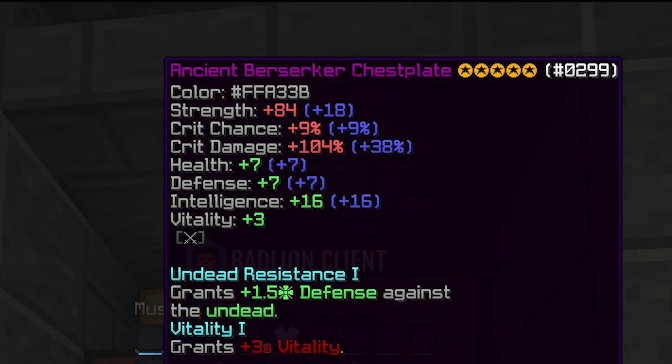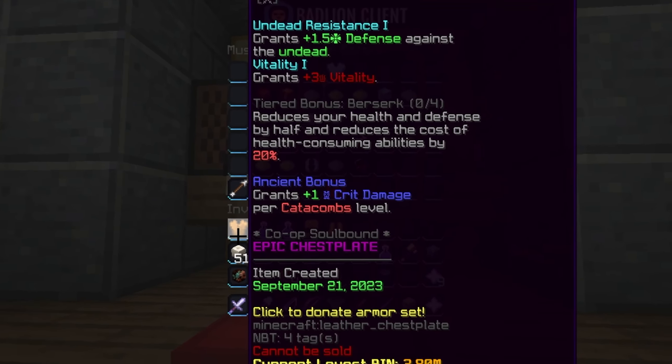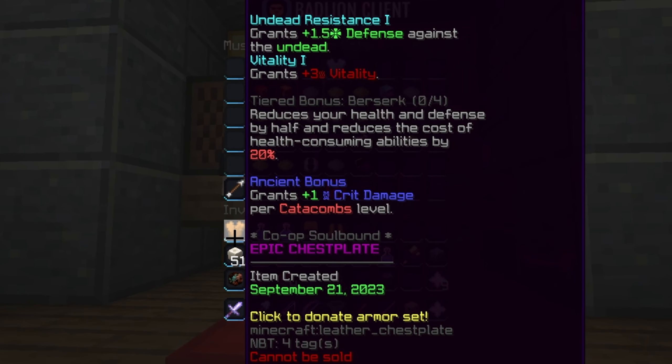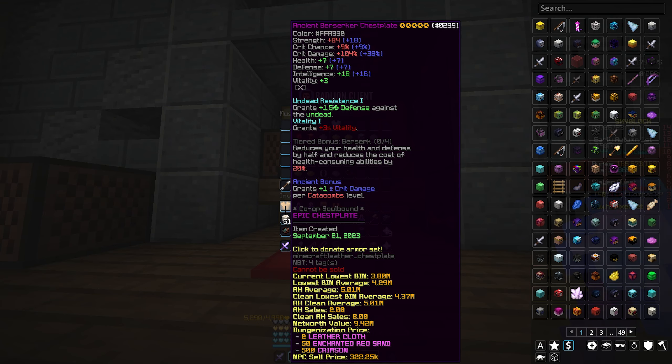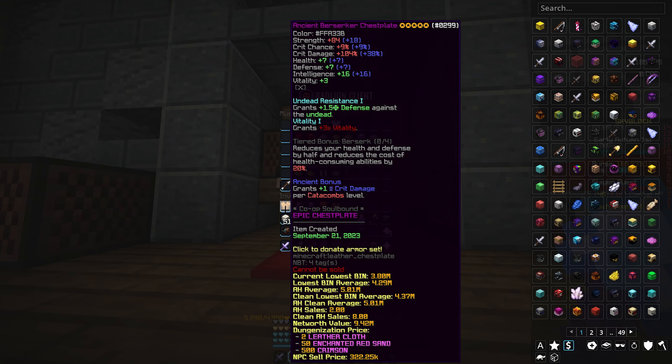Most of the pieces are ancient with five stars. Now, if you don't know what the ability of the berserker armor is, it reduces your health and defense by half and reduces the cost of health consuming abilities by 20%. So basically it's trash. But one thing that did surprise me is the chest plate. The chest plate is actually really good because with ancient five star, it gives 84 strength and 104 crit damage, which is kind of crazy. There's really no use for this set, so it is kind of crazy but also kind of useless.